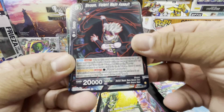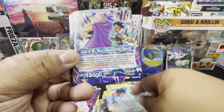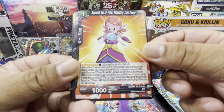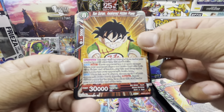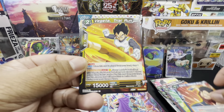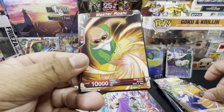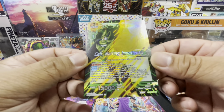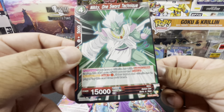Pack six: Shroom Violent Magic Assault, Oob Fusion of Two Spirits, Oob and Mr. Boo Resonating Spirits, Supreme Kai of Time Releasing Time Power, Son Gohan Awakened Hidden Power, Mr. Boo in Disguise, Vegeta Tempered Body, Vegeta Trial Run, Android 18 Encroaching Hand of Evil, Master Roshi — hollow uncommon Cell Waiting Impatiently — and Nikki One Sore Technique rare.